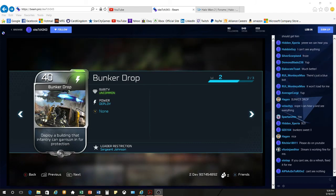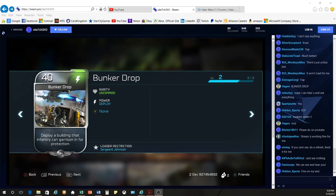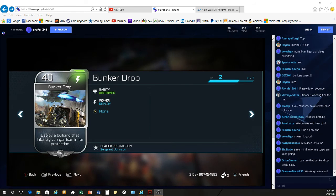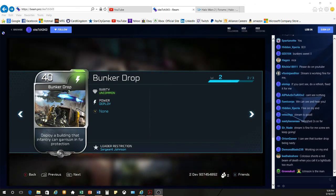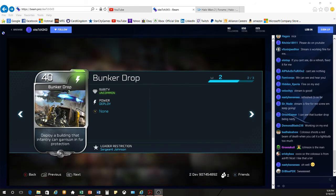At 40 energy, you're essentially getting a Bunker Drop that you can drop in at any location, which allows you to garrison four infantry units in Blitz. It comes with three shields and quite a bit of additional health actually, so it will be interesting to see — I'll give some more thoughts in just a minute as we roll through this.